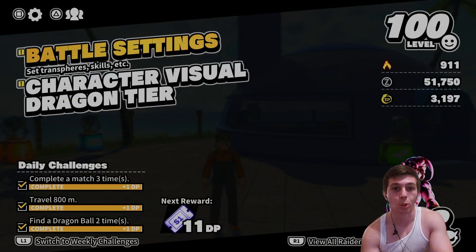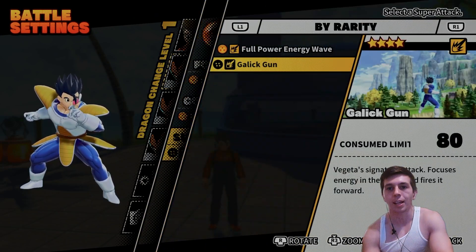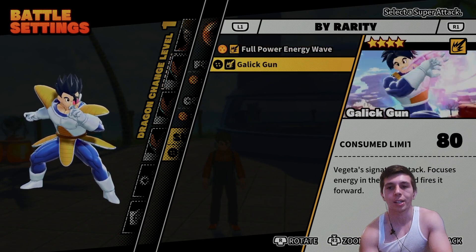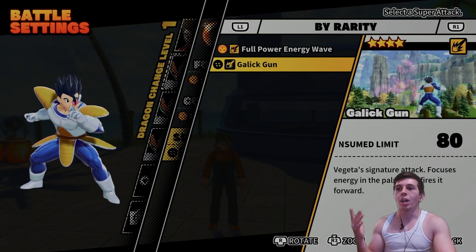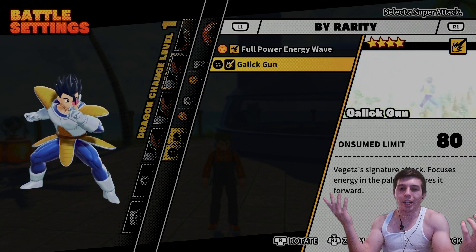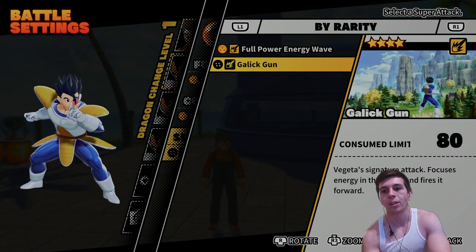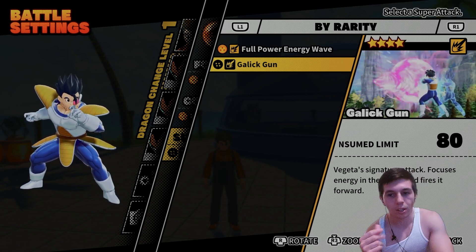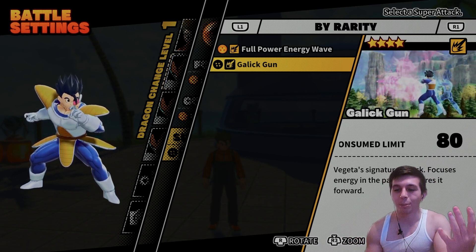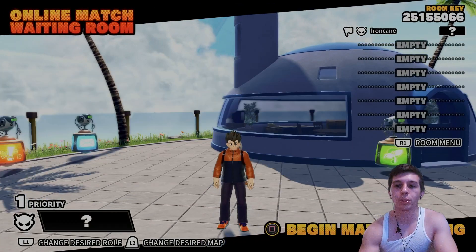For super attacks, I couldn't really diversify as much as I did with Goku because Vegeta is starving for super attacks. He literally only has Galick Gun — and that's not even unique since anyone picking up Vegeta gloves can use it. Hopefully they add Big Bang Attack and Final Flash to the game soon.